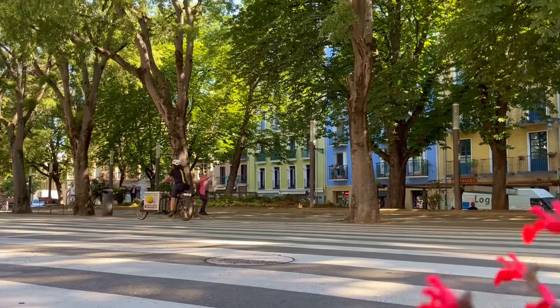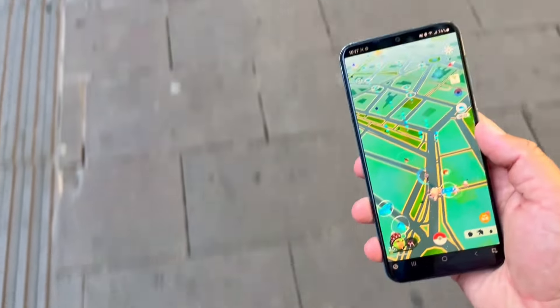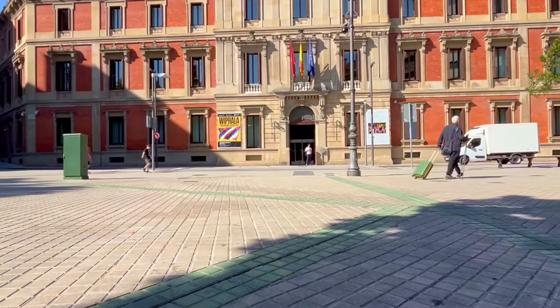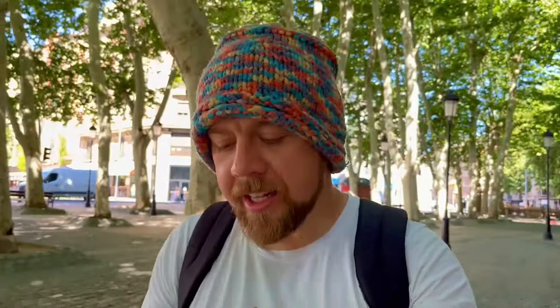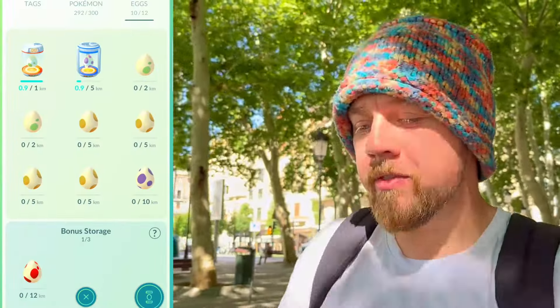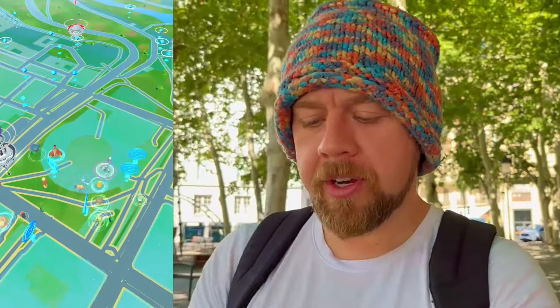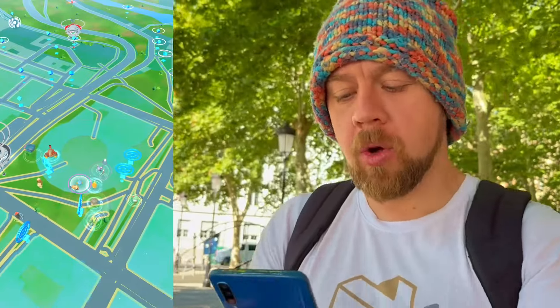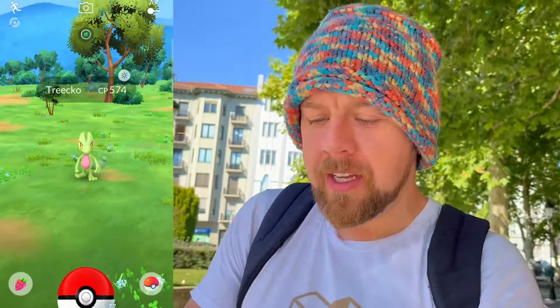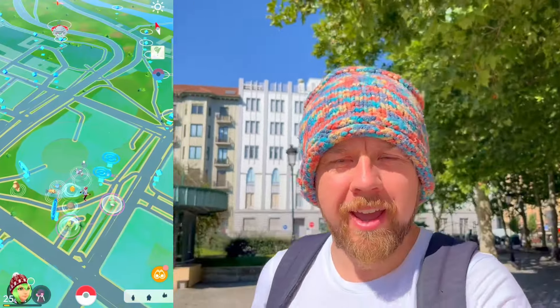That 10k is 5k to walk because of the half hatch perk, so it's 4k to go. Back to the paid account — we've got three 2k eggs and a 5k ready. Oh — a Larvesta hatch, unbelievable! Can't believe it. Wait until you see how many Larvestas we've hatched over the last few days — none of them shiny. There's also a theory that new accounts have more shiny luck, but so far I haven't seen it.